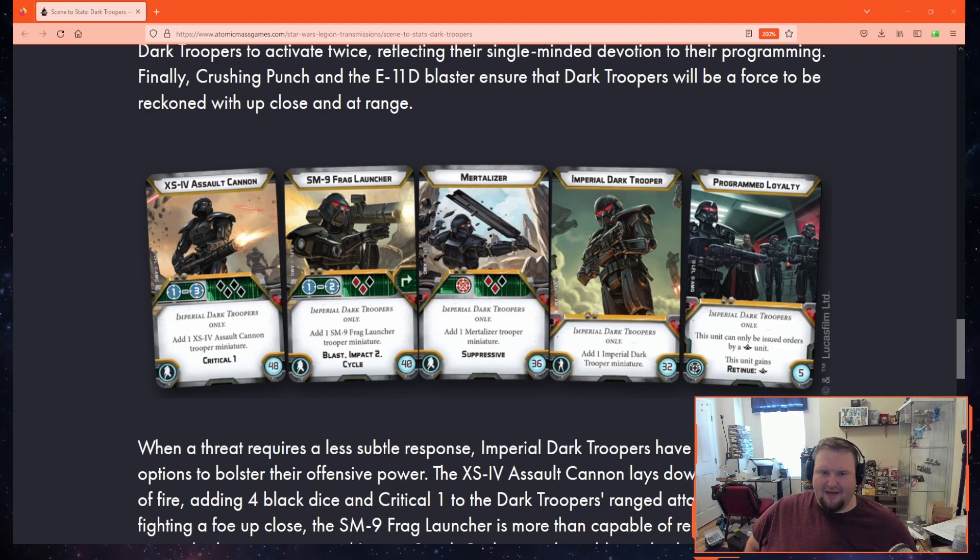The next weapon is the Frag Launcher, a shoulder-mounted rocket. For 40 points: 2 red, 1 black at range 2, blast, impact 2, and cycle. This adds blast and 2 red to your attack pool, which is obviously good against targets hiding in cover. I personally play a lot of Black Suns, so I can vouch for how good blast is on pools that don't surge.